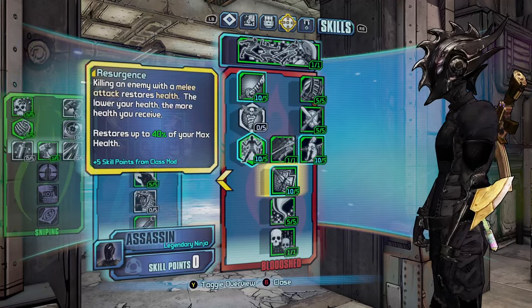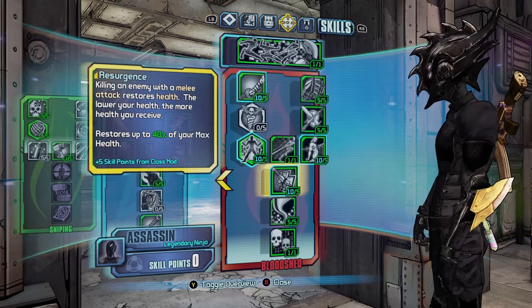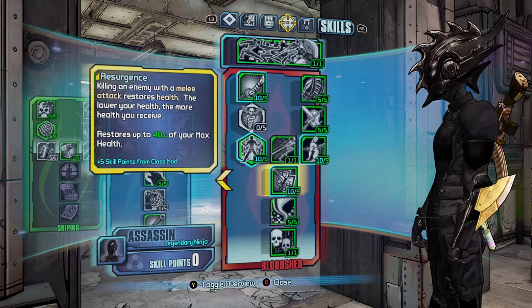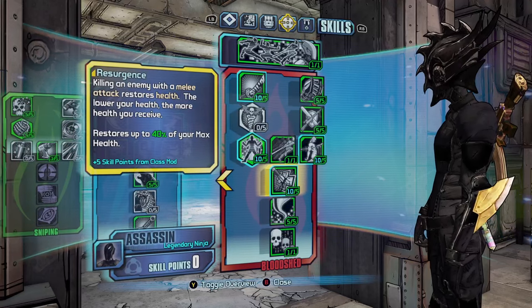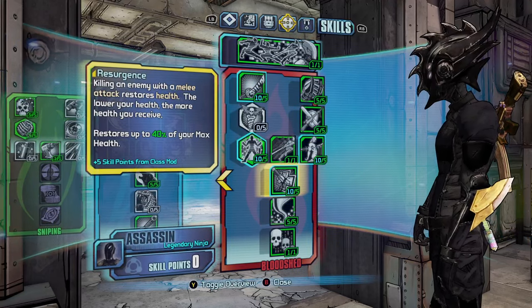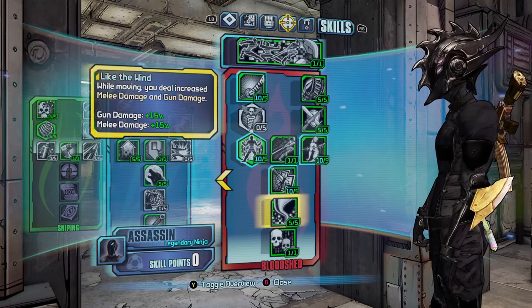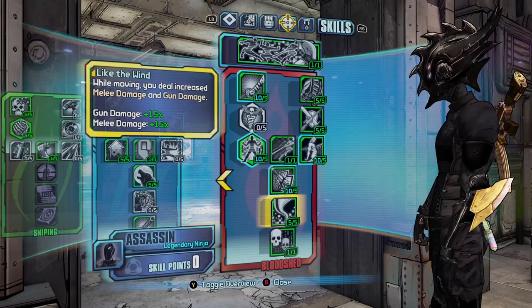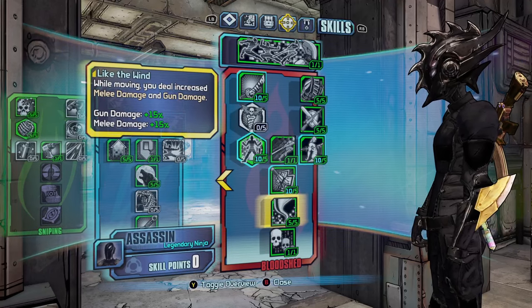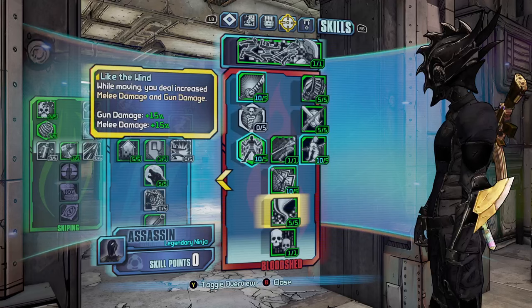We have Resurgence: killing an enemy with a melee attack restores health — the lower your health the more health you receive, restoring up to 40 percent of your max health. You definitely want this as you'll use a Roid shield, which means your shields will be down most of the time. Like the Wind: while moving you do increased melee damage and gun damage, definitely want this — an extra 15 percent damage.